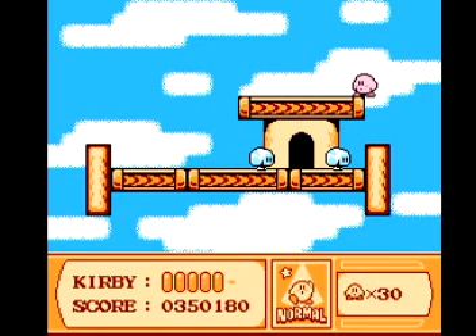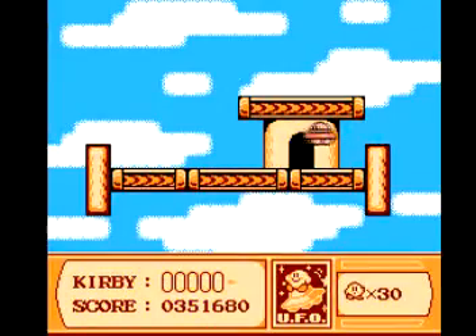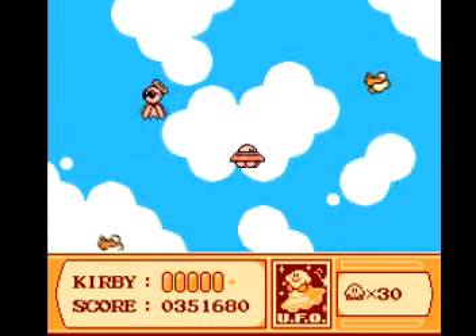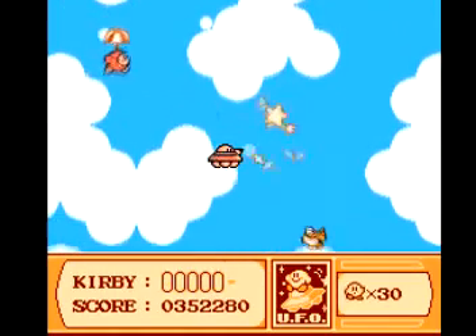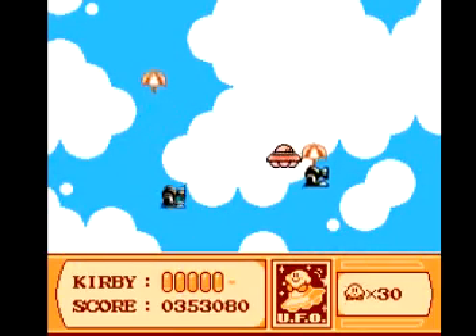So my voice may be a little dry. Got them both. You can also grab Parasol and float your way down, but I find this is more fun. Try to get rid of the cannons — that way they don't show up at the bottom.